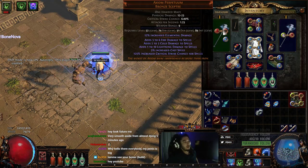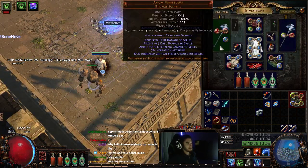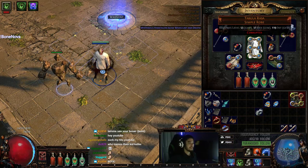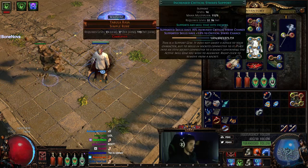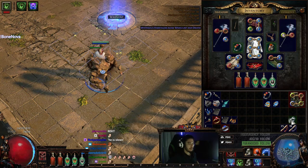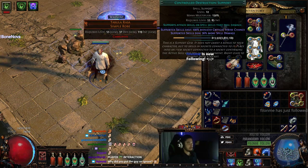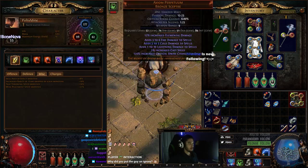I'm currently using two Axioms — these are like nothing, they cost like an alchemy orb each — it's really good just for the bonus crit chance. I've got a Gold Rim just as your basic leveling helmet because it just gives you all res. Tabula Rasa with some links: Minefield, Remote Mine, Arc, Increased Critical Strike Chance, Controlled Destruction, and Lightning Pen.